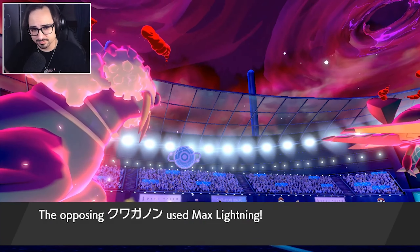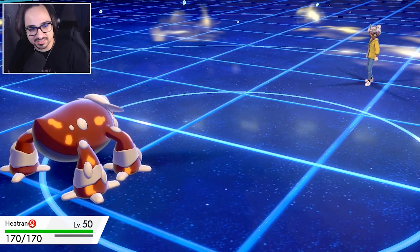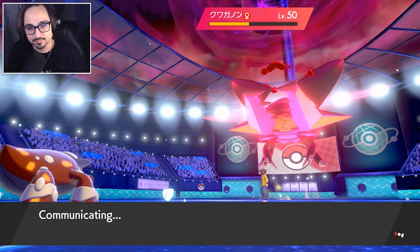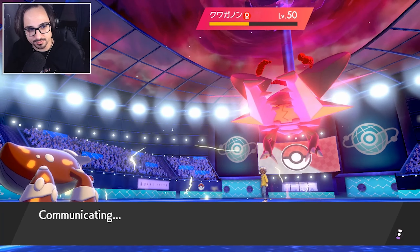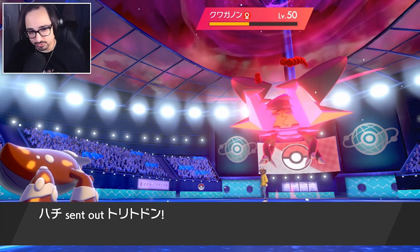Nice, Heatran is in. Now hopefully they double into Walrein — but I highly doubt it. Oh nice, very nice! Now I can go Heat Wave and Max Hailstorm again. It depends — do they switch in Gastrodon here to threaten my Heatran? There it is — they have Gastrodon, trying to scare my Heatran. Guess what — Heatran ran scared. I have Rillaboom in the back for Gastrodon. I should protect here actually.